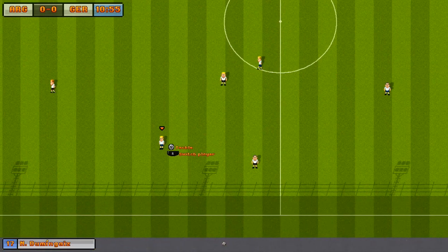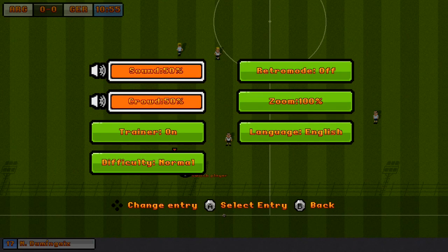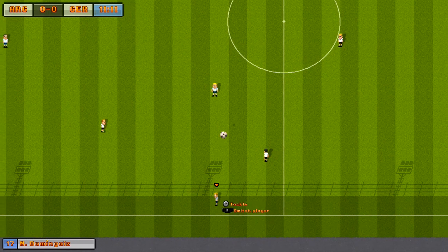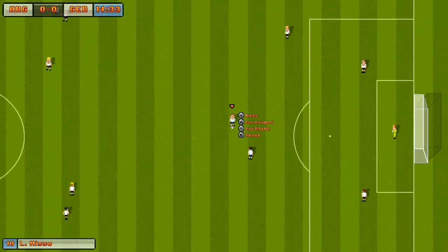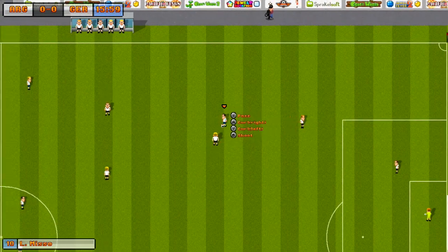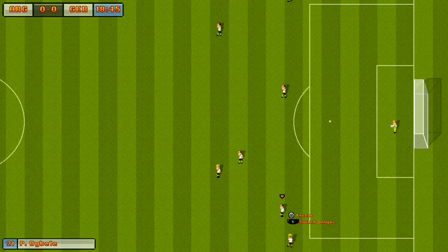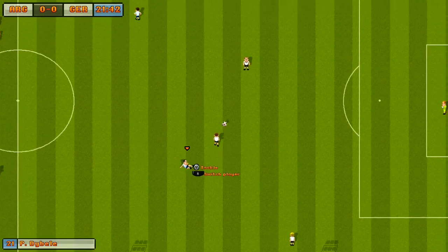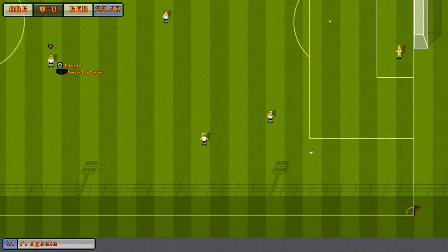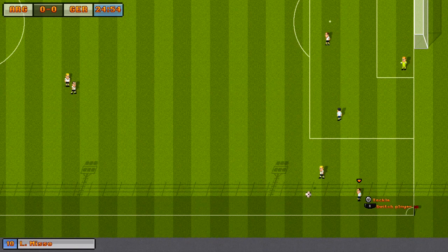I don't know what 'curl' means — this is some kind of pass. I can tell my own players apart from the Argentinian players. With R we switch the players. Retro mode is off... retro mode is on — okay, retro mode just makes everything more pixelated. So with X we throw in. These are long passes I guess. I don't know what the difference is between X pass and curl, curl left and right. With B we shoot — that's just shoot.